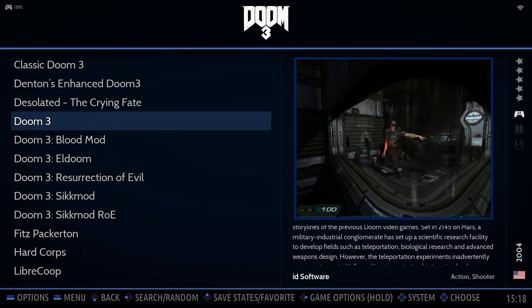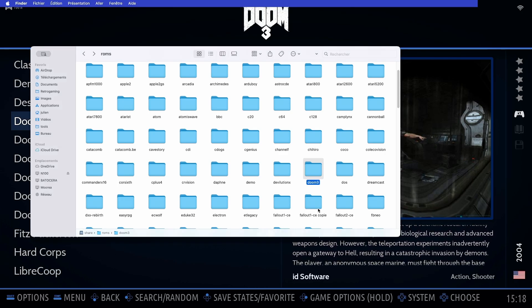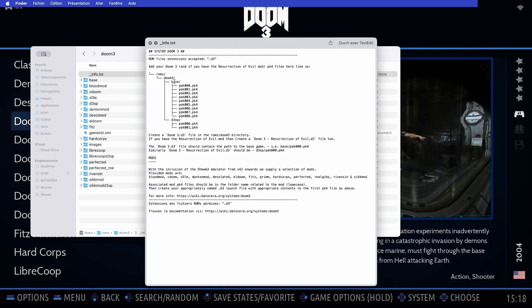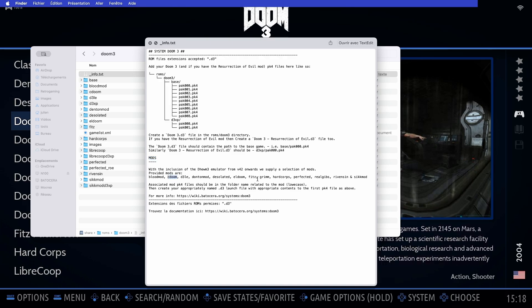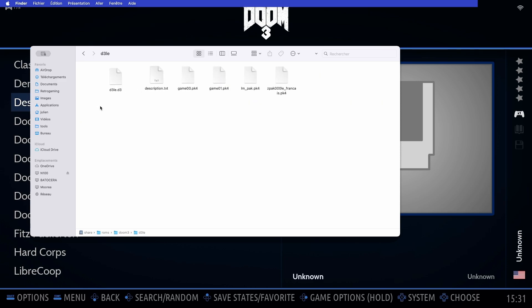Now let's talk about how to install these mods in BadoSierra. The first thing you'll want to do is open the ROM/Doom3 folder in BadoSierra, where you'll find a text info file. That file explains how to install the base game, Doom 3, as well as the Resurrection of Evil expansion. Keep in mind you'll need both the base game and the expansion for most of these mods. To install a mod, simply copy the files from your downloaded mod into a new folder at the root of the Doom 3 directory. The name of this folder must match the mod's codename — things like "adoom" for Classic Doom or "d3lee" for the Lost Mission — and make sure to keep it all lowercase.